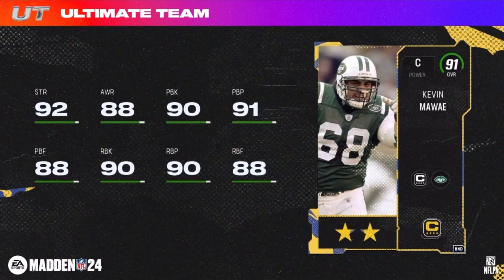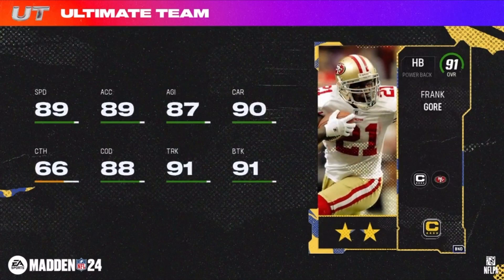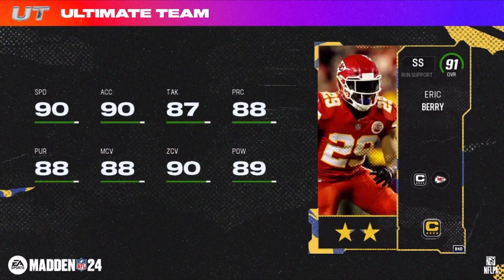Here's 91 Ronde, 91 Channing, 91 Kevin Mawai, 91 Frank Gore, and there's Eric Berry. I just had to de-upgrade my Kevin Mawai because I snagged Alex Mack to be my center — Falcons baby. Which team captain should I go with now, which other one should I put those upgrades on?